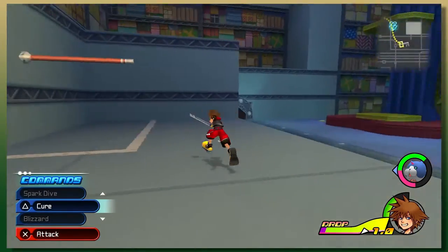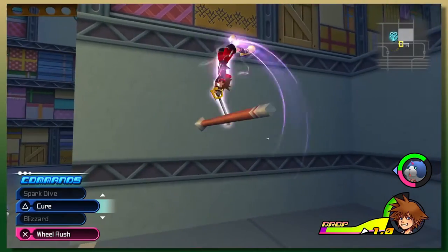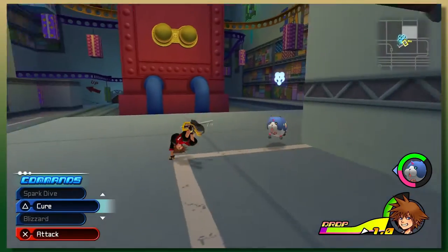All right, we've got to get back on a railing so we can go back up. Oh, look at that — you can actually see the keyblade he's swinging on now. That's really cool.